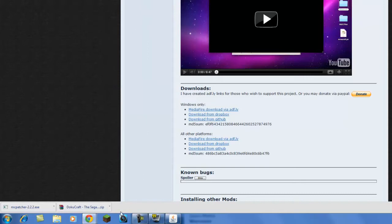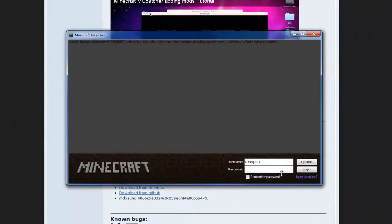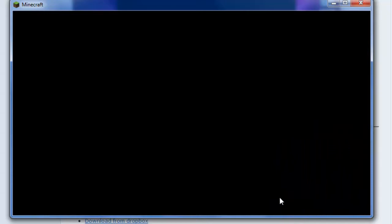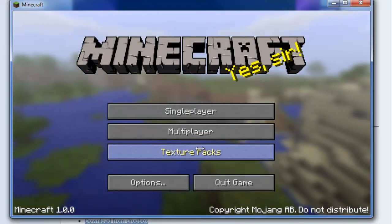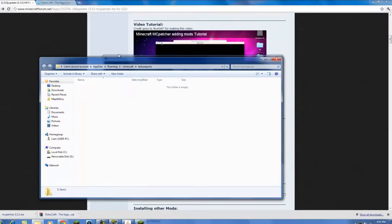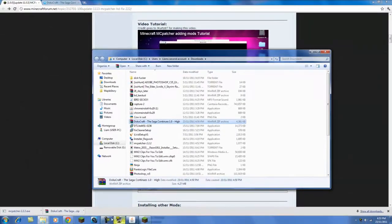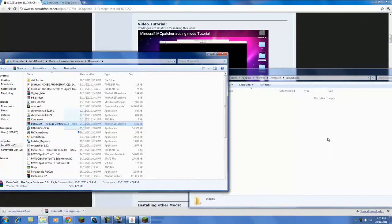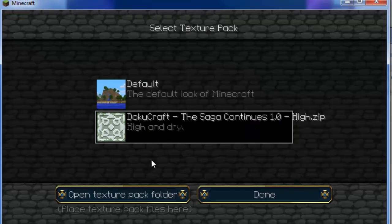Then go onto Minecraft and log in. Click on Texture Packs and then press Open Texture Pack Folder. There will be an empty folder unless you have other texture packs. Get the texture pack you downloaded - so I downloaded DokuCraft - and drag it in. You don't have to do anything, just drag it in.